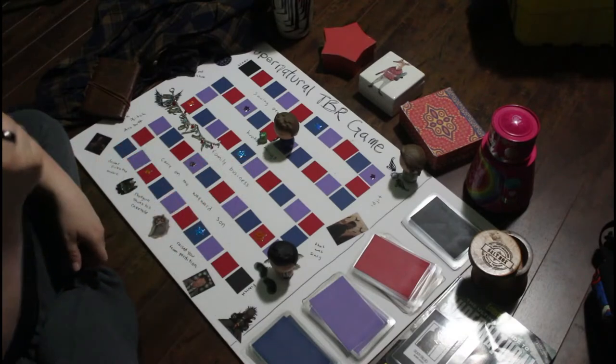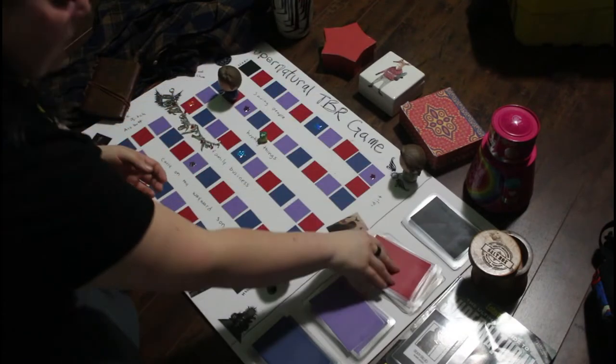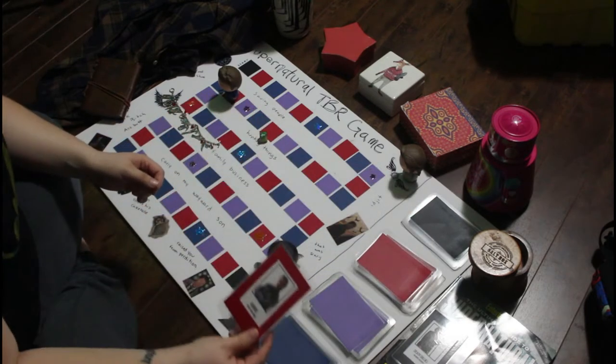A four — another red card. We have Gabriel, and we're going to start a new series. He's the trickster, and the trick here is to start a new series. I decided to go with the Inheritance Trilogy by N.K. Jemisin — it looks like a big book, but it's actually three in one. The first book is The Hundred Thousand Kingdoms. I've read the Broken Earth trilogy and thoroughly enjoyed that, so I'm looking forward to reading this one.